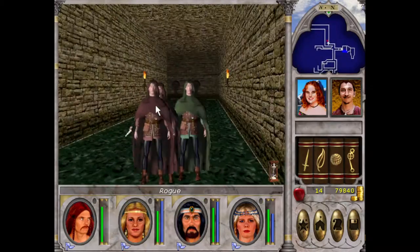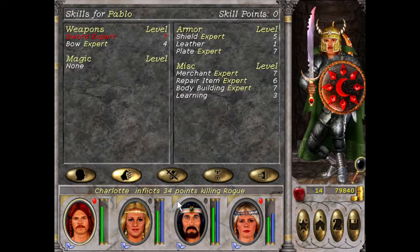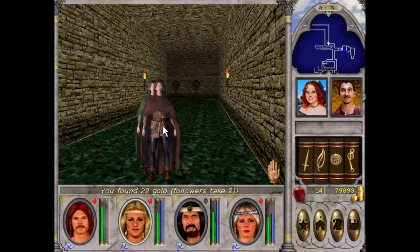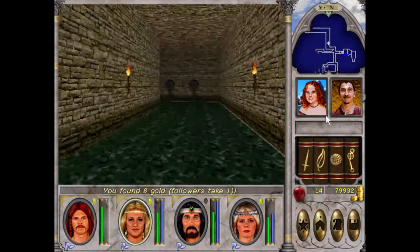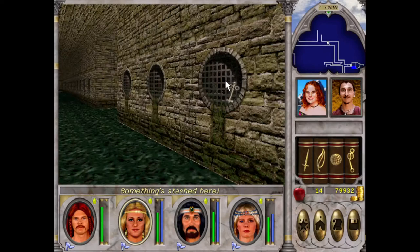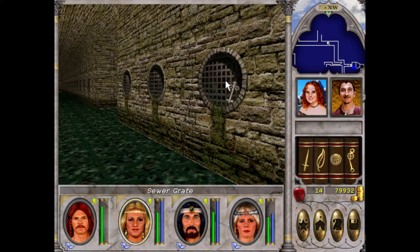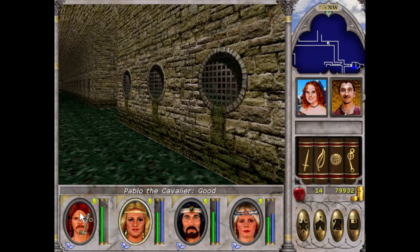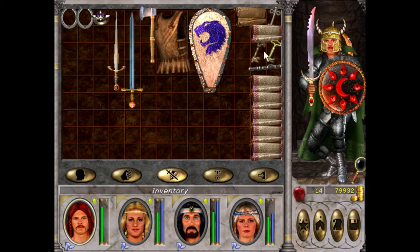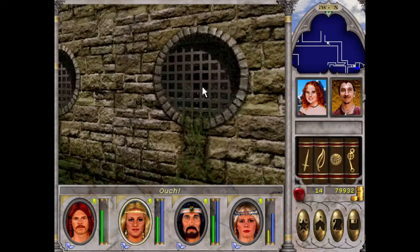I don't like when it has the effect — normally either they do a lot of damage or they break something, or both. I remember there being something along these grates here, like treasure or whatnot. Ouch — no, definitely be on Charlotte. I'm going to save here.